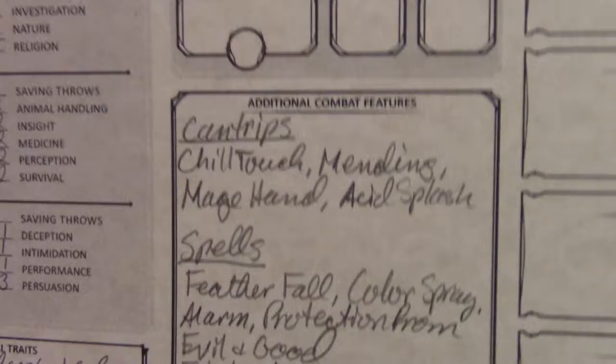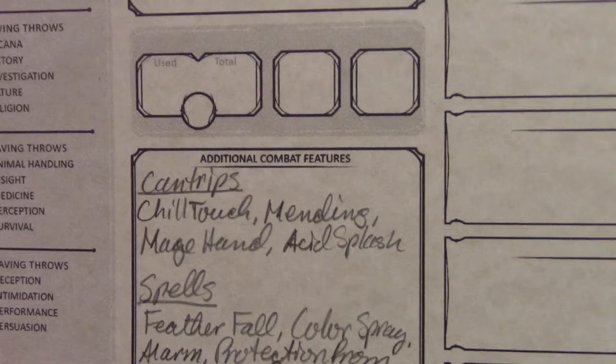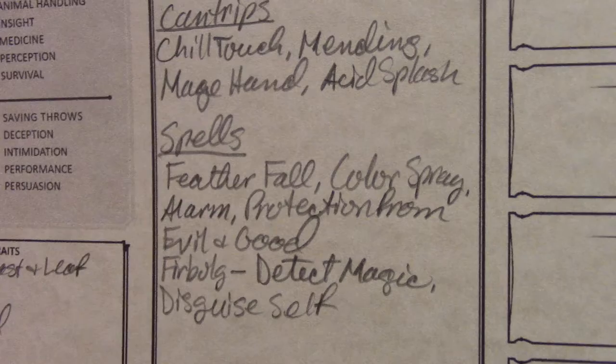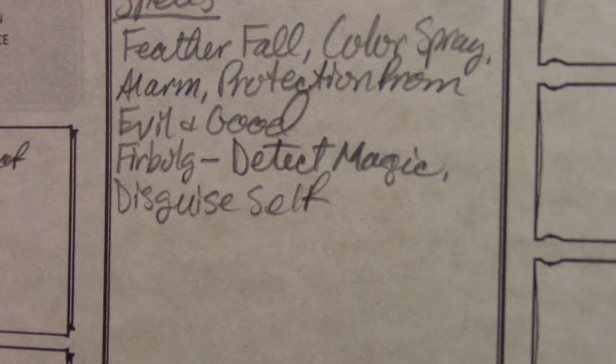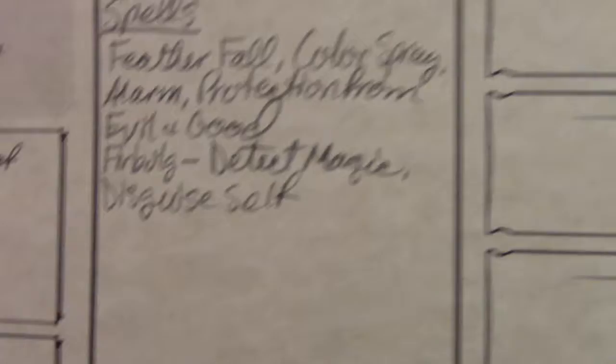We then rolled randomly for spells. His cantrips are Chill Touch, Mending, Mage Hand, and Acid Splash — an interesting combination. As soon as I rolled Chill Touch, I thought, oh boy, we are off to a great start with this guy. For spells, he can start out with two: I rolled Feather Fall and Color Spray. Along with his sorcerer origins, he has Alarm and Protection from Evil and Good. His Firbolg racial ability also allows him to cast Detect Magic and Disguise Self, using Wisdom as his casting stat for those.